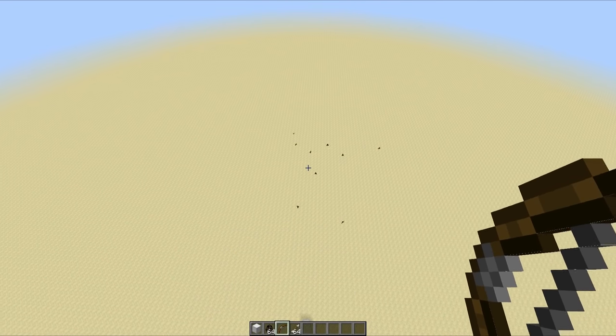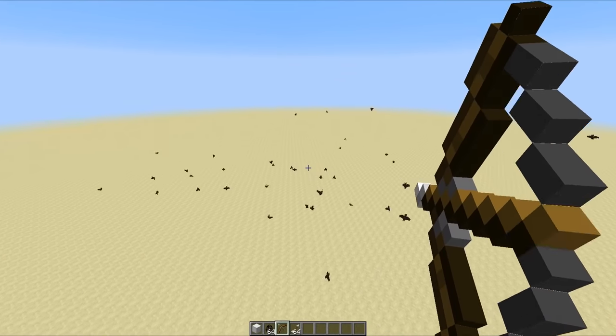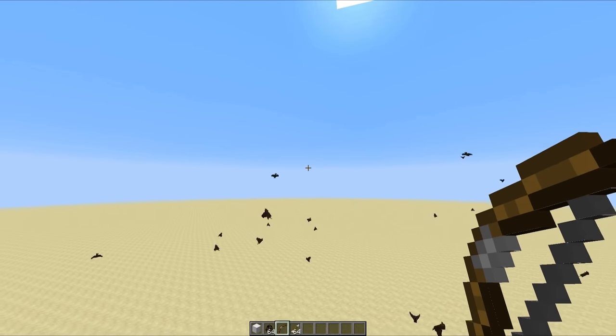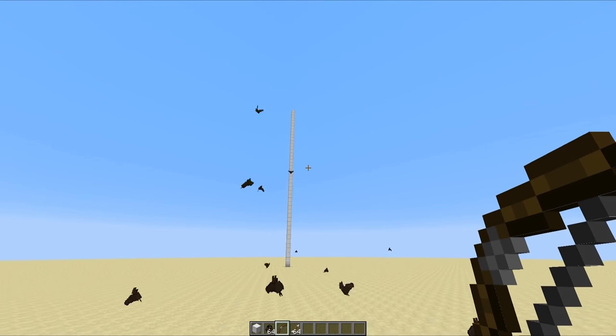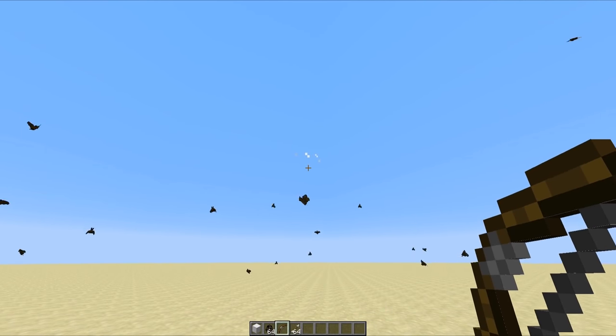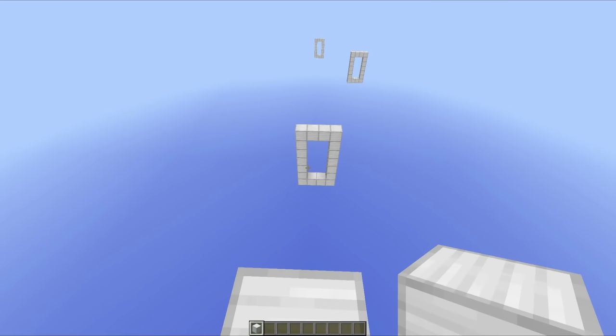Another really cool thing about the wings is you can still use your bow while you're in mid-air. I would suggest using this for dogfights with other players, but sadly I don't really have that many friends, so I'm taking on these bats — and did you see that? I actually managed to get one!